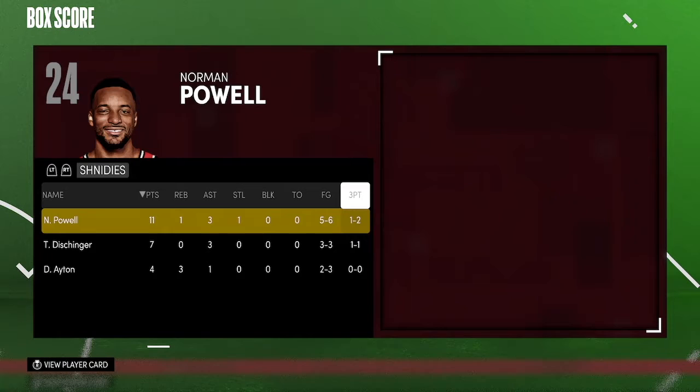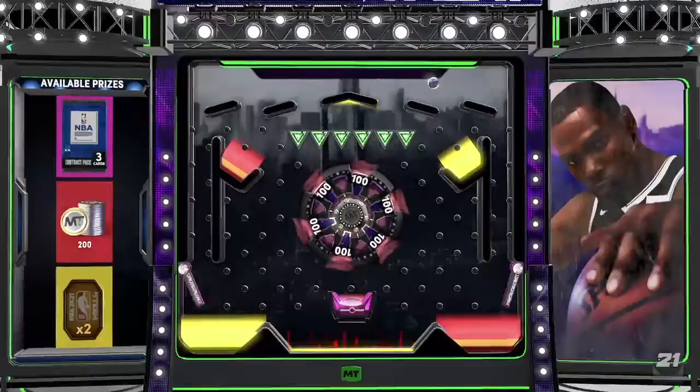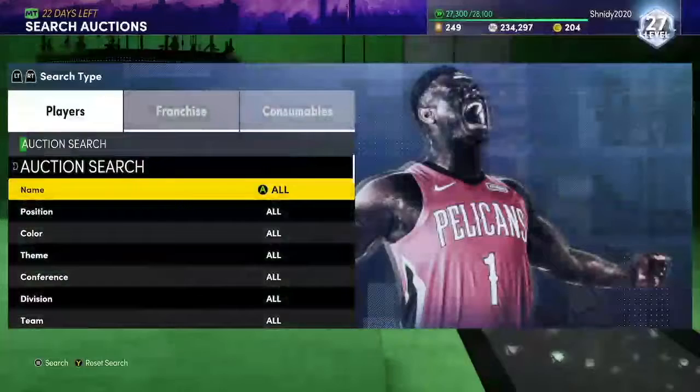Norman Powell played pretty well — five for six from the field, one for two from three, a steal, three assists, and a rebound. The card is pretty good. He's above average, nothing spectacular. But for free, for starting out this game, he's really good. Is he better than Aaron Aflalo? That's what I would compare him to.